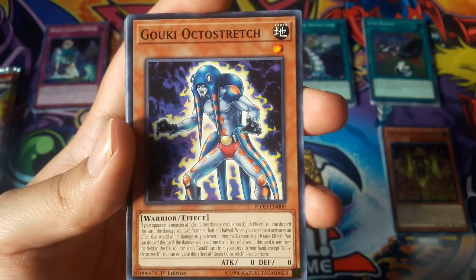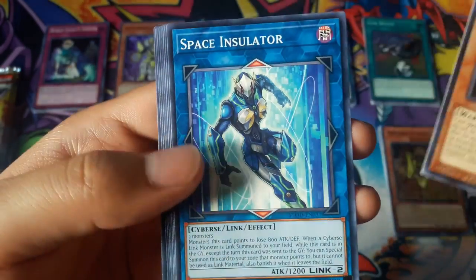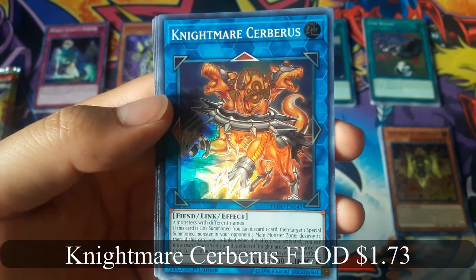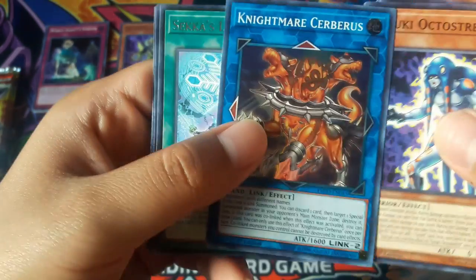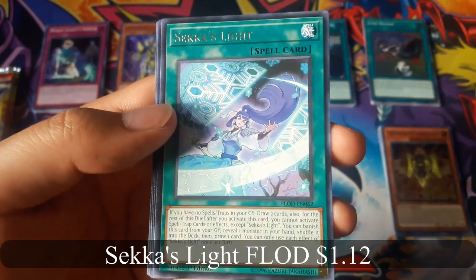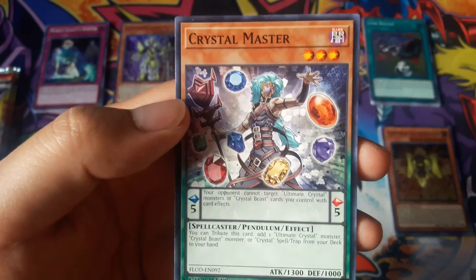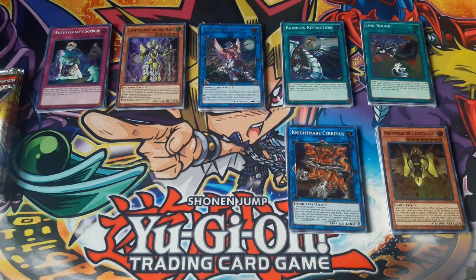Gokey Auto Stretch. Nightmare Sybaris for a super rare, and Sekka's Light for a rare.